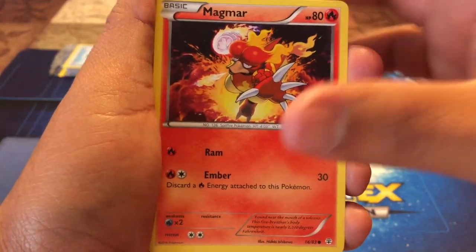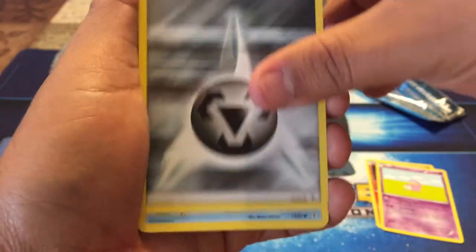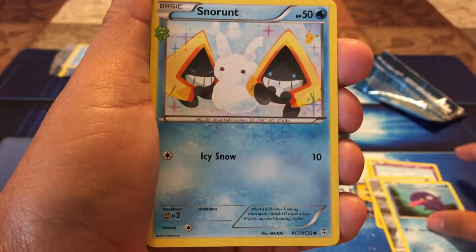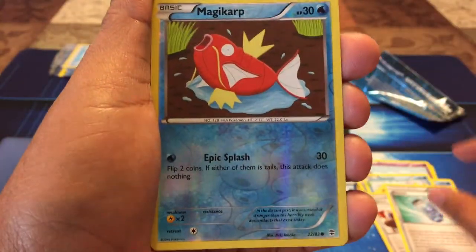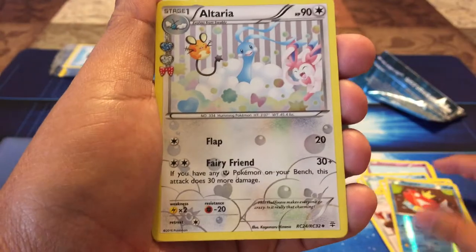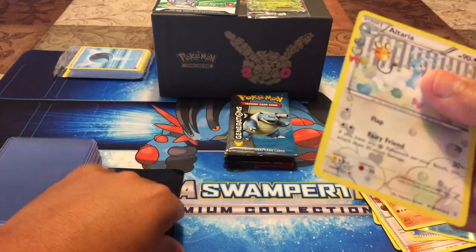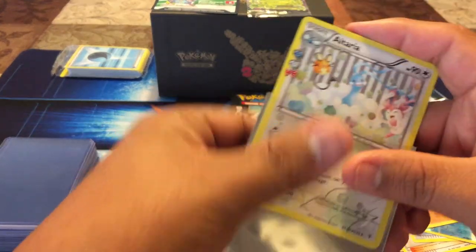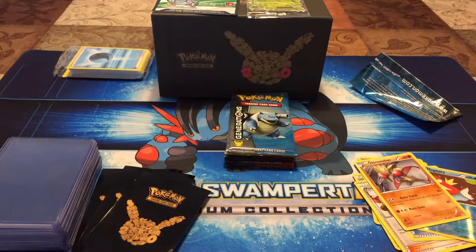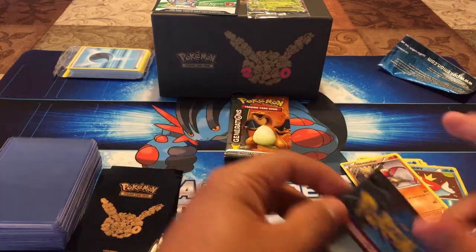I just want to pull a Charizard EX and a Pikachu full art — that's all I really want. We got Magmar, Slowpoke, a Steel Energy, Shelter, Snow Run, a Pokemon Center Lady, Eviolite, a reverse hollow Magic Heart, Altaria, and a non-holo rare Altaria. I do have a lot of these — the Altarias seem to show up every pack.